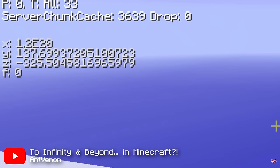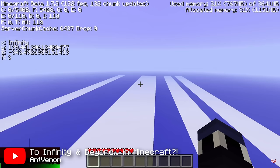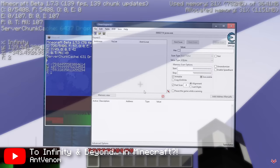Or so we thought. AntVenom figured out that using an external program known as Cheat Engine, it's actually possible to teleport out to infinity in-game. The caveat is that you can't unpause the game by exiting the chat — if you do, the game is going to die. But using this program you can basically teleport anywhere on demand. Watch AntVenom's video on the matter to learn more.